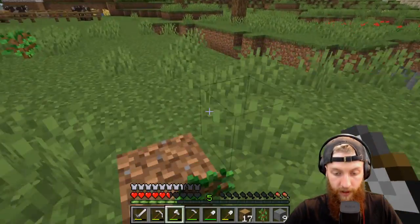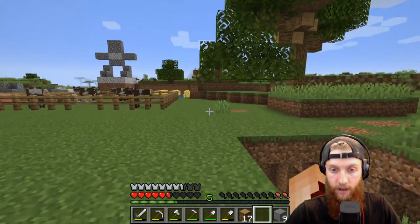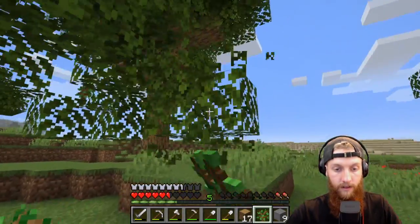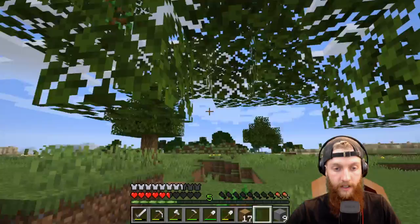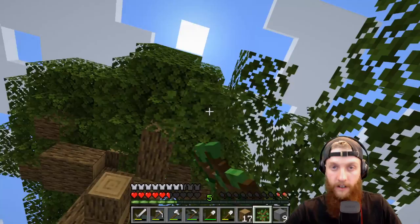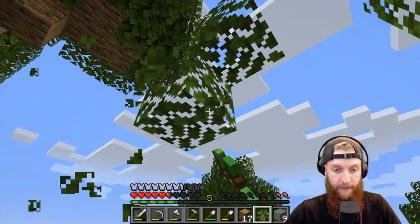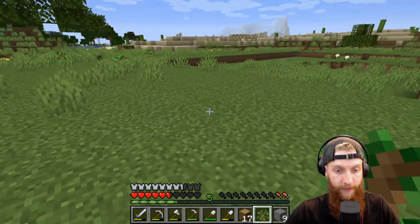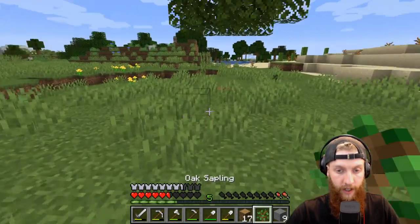Let's go back — oh perfect, look at that, already dropped a sapling. Nice. Three saplings from this little tree. I don't think I'll actually ever cut this big one down, it's pretty neat. I like the look of it, it's in a good spot too. We got lots of little oak trees growing over here, so that's good — get the tree population up.